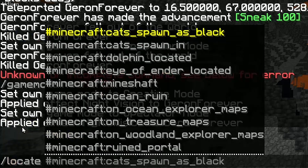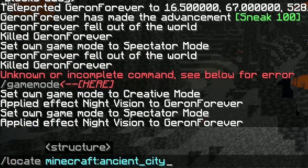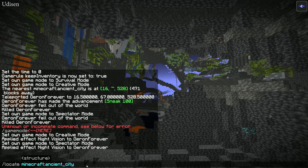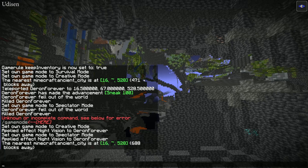In the chat, use the command: locate minecraft:ancient_city. Press Enter, then left-click on the green numbers — this will create a teleport command. Press Enter to teleport.